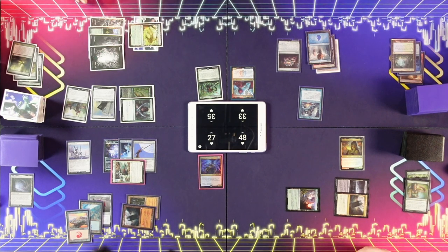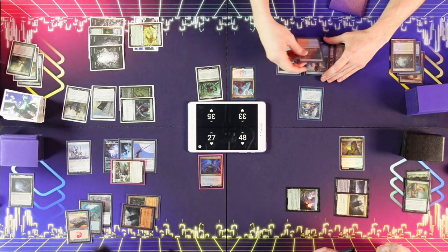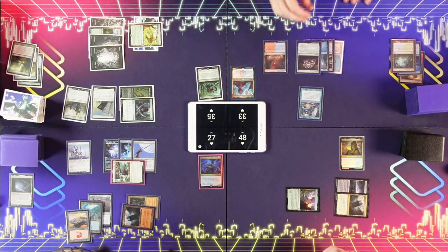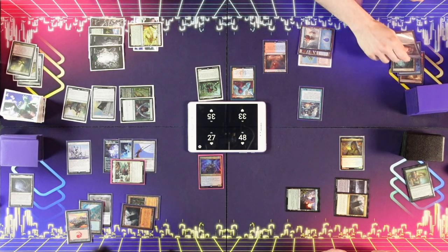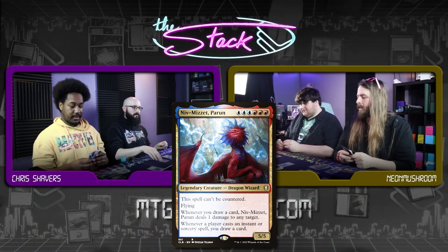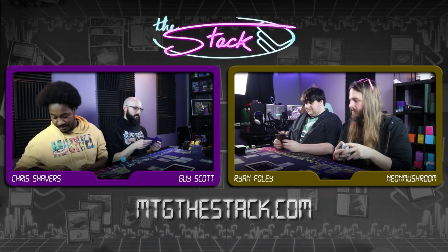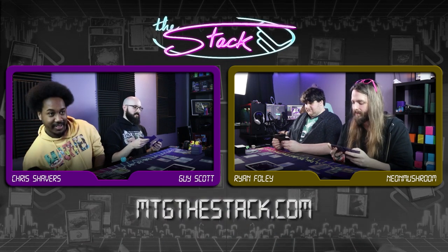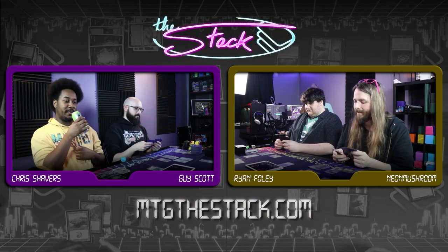Let's play Scalding Tarn for turn. I mean, fuck it, right? Let's go — I'll put Niv-Mizzet on the stack. Can't be countered — I love the text that says can't be countered. That's nice to be printed. I'm vibing with Niv. Remember when they printed that one-mana creature that makes all your spells uncounterable? Allosaurus Shepherd, peppered friend.